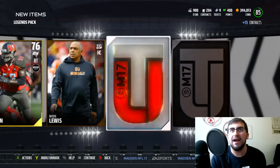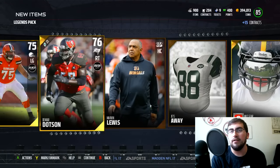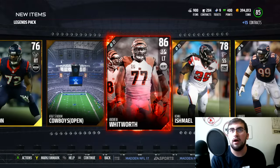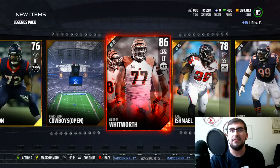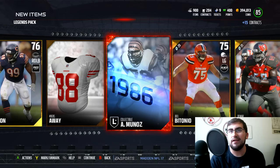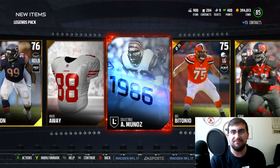And that will probably end us out there. Still a pretty good bundle overall. We ended up getting two elite players — Whitworth and Koch — and also got that DeAndre Hopkins in the single pack, plus a bunch of good collectibles that should sell for like 5 to 10k apiece, which is pretty solid. So that was a pretty solid bundle, I enjoyed it and I hope you guys did as well. Thank you guys for watching — hope you enjoyed it. If you did, please leave a like down below and let me know if you opened any legend packs and who you got.